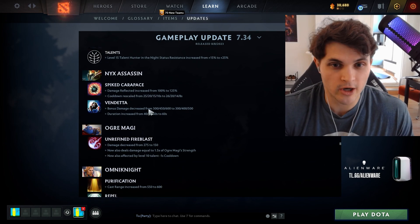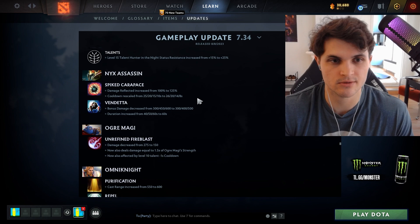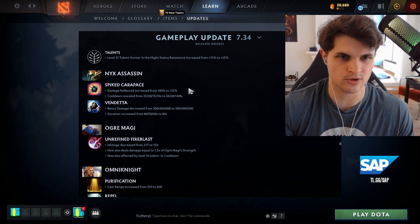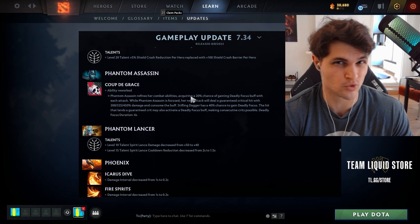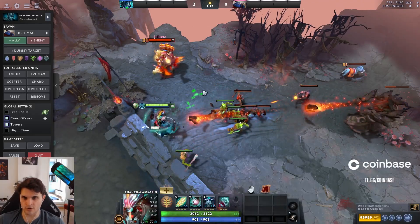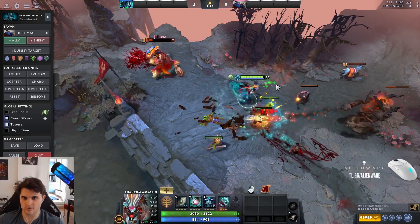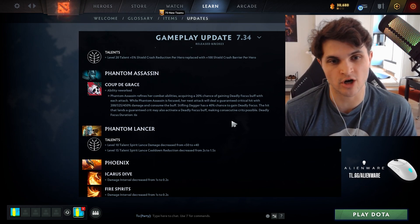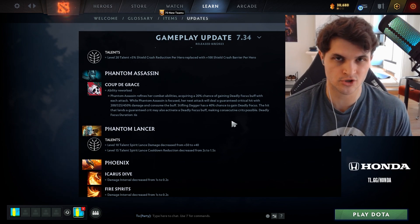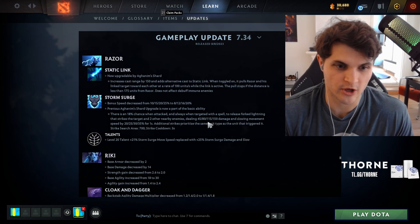I want to try Nyx Assassin mid or offlane — he received meaningful buffs and Spirit Vessel gives him early utility that his other items didn't. PA's crit is effectively 20% now instead of 15%, but you can't get it on the first hit in the last six seconds. What makes this strong is you can attack creeps in lane, prep your crit, then dagger opponents for a guaranteed crit. PA's laning stage and overall damage output are significantly higher, and since she's constantly blurred she rarely gets initiated onto — her win rate in the new patch already reflects this.